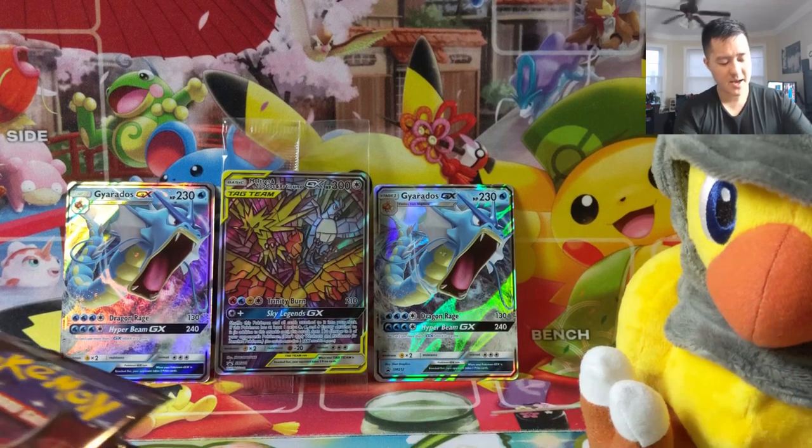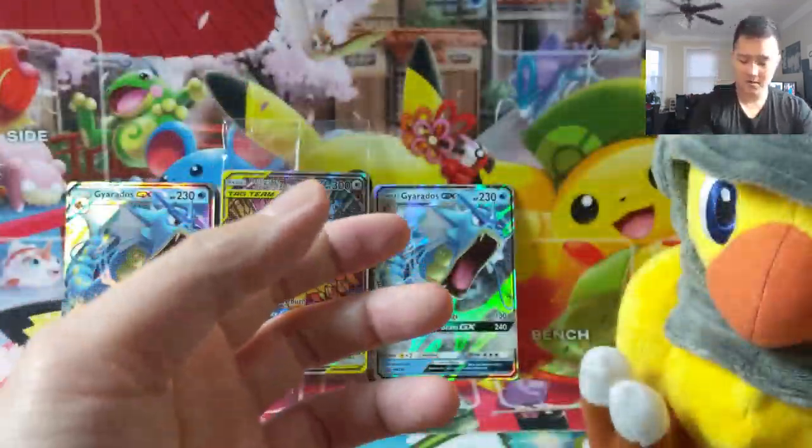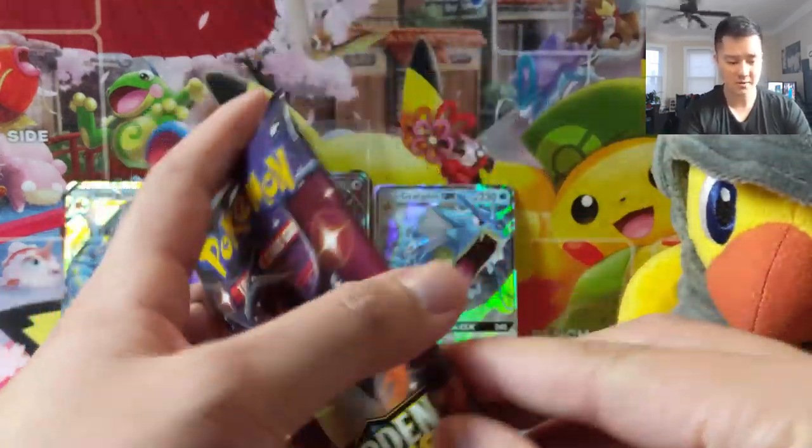We have 18 packs — a new number. Here we go, 10, 4, and 4. I believe these are the ETB packs we're starting off with.